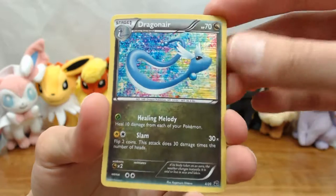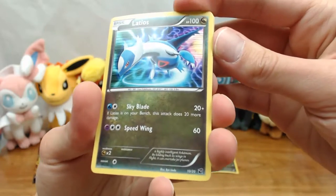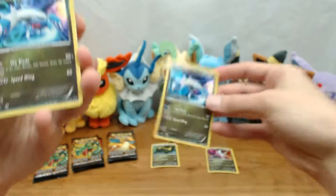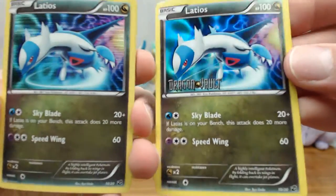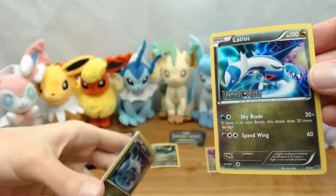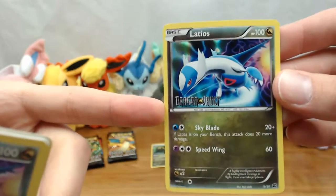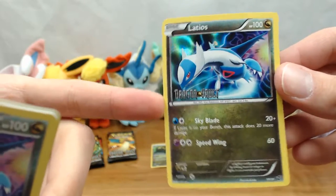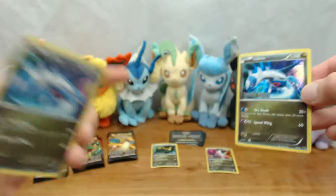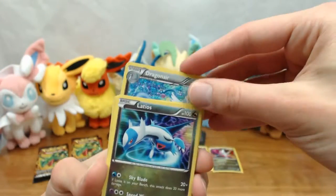It has kind of a holofoil lined pattern there. After Dragonair, we have Latios from the set. You can see the differences between the holofoil patterns, so you can tell them apart. They like to sell these packs separately in different collection bundles, and you'll see these as promos at places like Target or Walmart — they repackage the bundles and include these because they're basically five guaranteed cards.